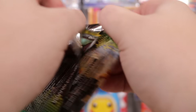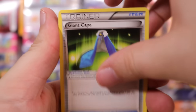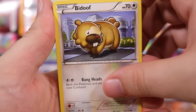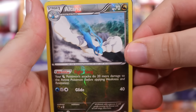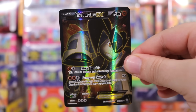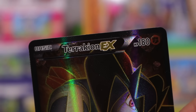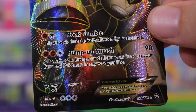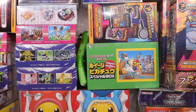We've got Eelektrik as the reverse — that's a rare rarity for the reverse. And now we're talking — Terrakion EX! Full art, baby. Number 121 of 124. Pump Up Smash and Rock Tumble. Off to a good start with these old packs.